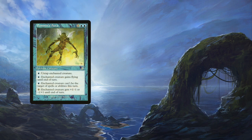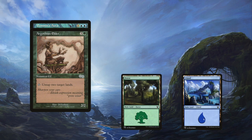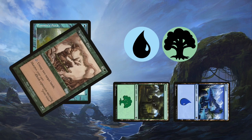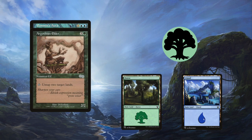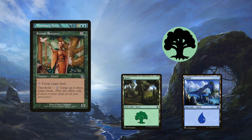Creatures that untap multiple lands also combo with Pemmins' Aura. Argothian Elder can untap two lands, so tap two lands — at least one for blue — then tap the Elder to untap those lands, use a blue to untap the Elder with Pemmins' Aura, and repeat. For redundancy, you can do the same with Krosan Restorer, but only if you have at least seven cards in your graveyard.